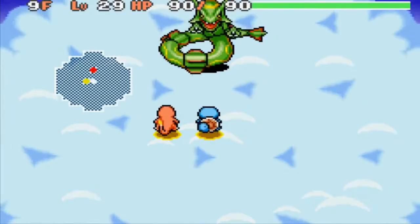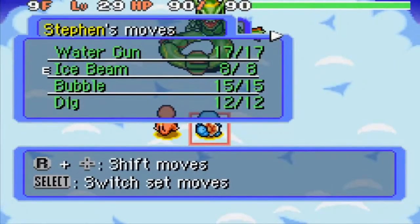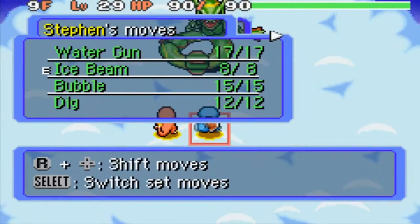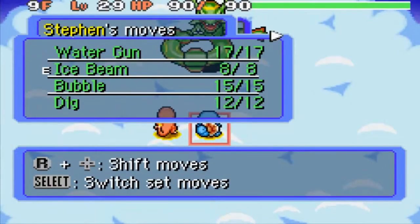So — Rayquaza. It's Dragon and Flying type. If you have an Ice-type move like me — I have Ice Beam — it's 4x super effective. Dragon-type moves are 2x effective. Other than that, those are all the super effective moves, because Fairy types did not exist in this game at the time — this is a third-generation game basically.